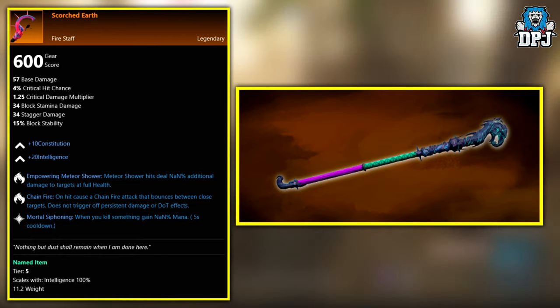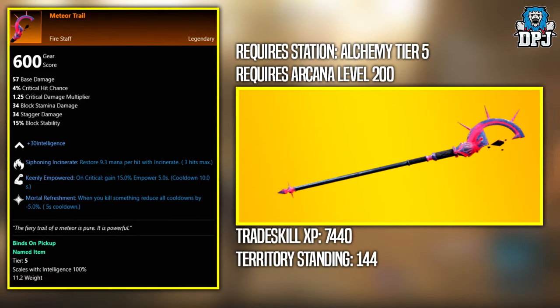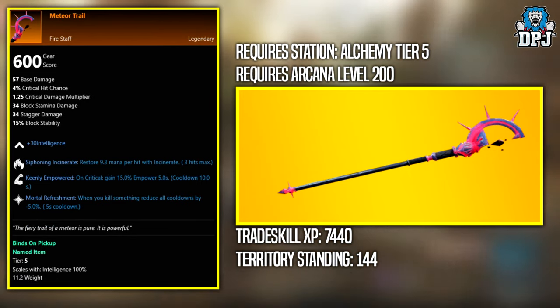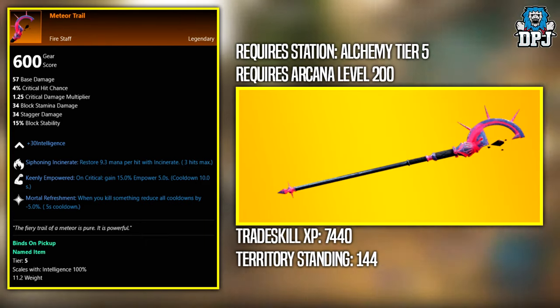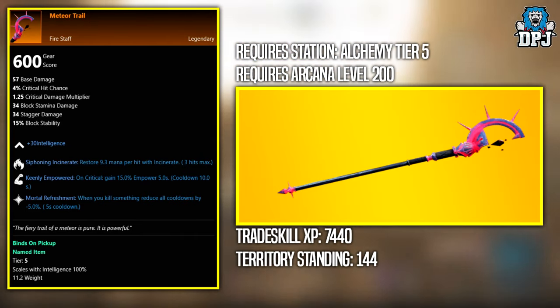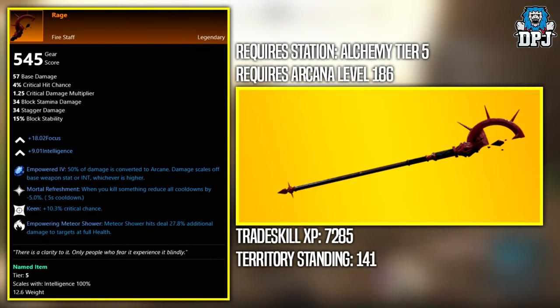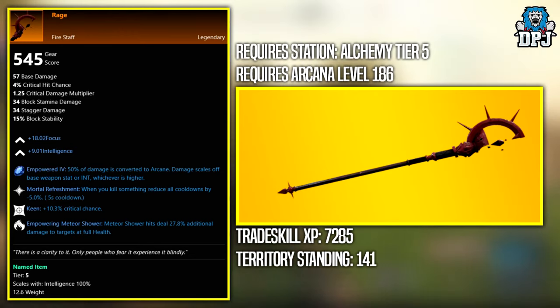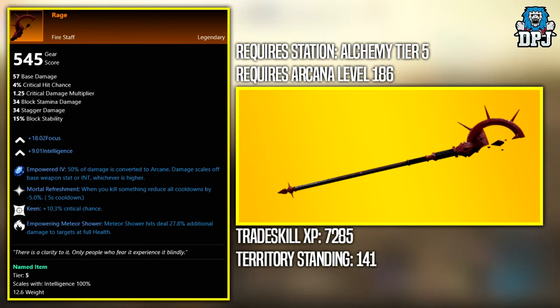Next up we have the Meteor Trail — this is a legendary that needs to be crafted. Required station is Alchemy Tier 5, requires an Arcana level of 200, trade skill XP of 7,285, and total standing of 144. Next up we have The Rage — also a legendary that needs to be crafted at Alchemy Tier 5, Arcana level of 186, trade skill XP of 7,285, and total standing of 141.